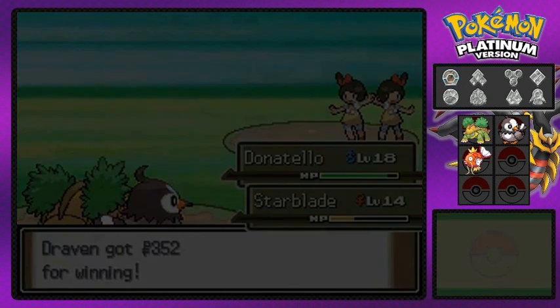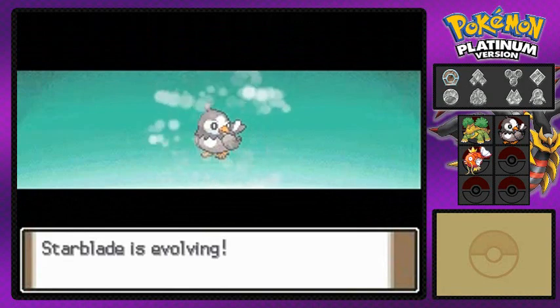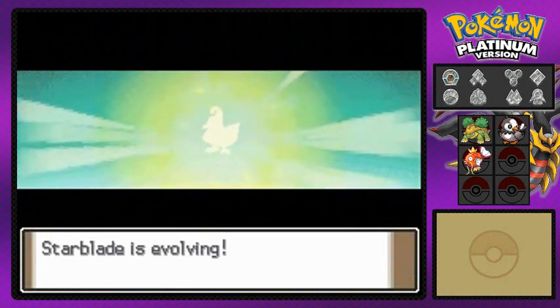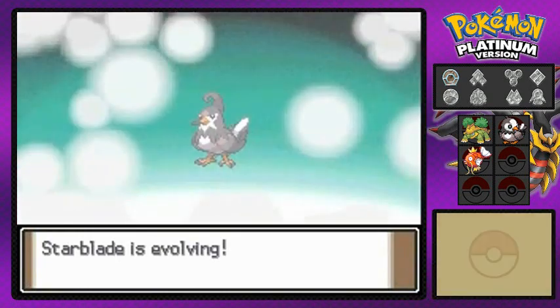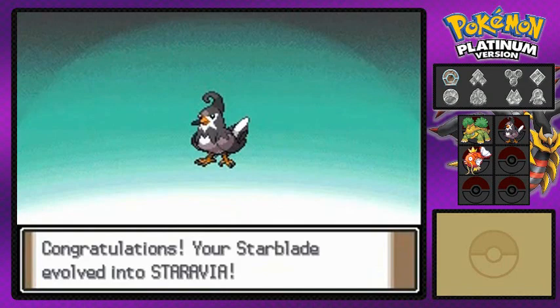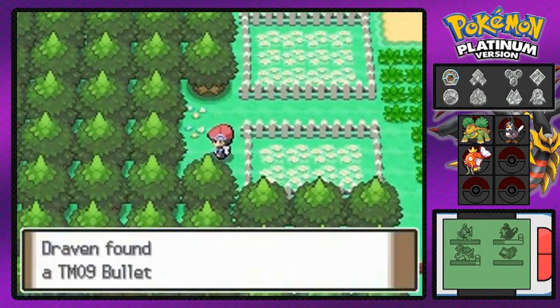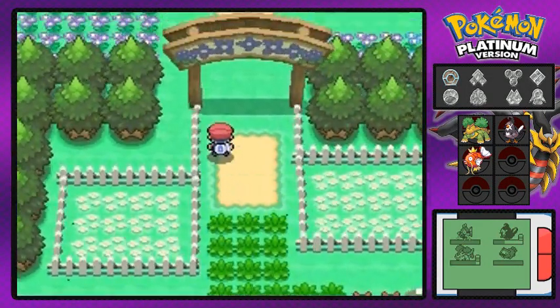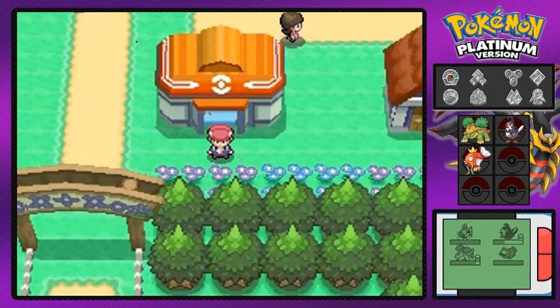This is a total surprise to me - I honestly didn't remember this - Starblade is finally evolving into its next form! Hello Staravia! It kind of sounds like a Mortal Kombat name - Staravia, like Baraka. And look at that, we get ourselves TM09 Bullet Seed, which is very useful with multiple hits. Here we are in Floaroma Town - so stay tuned guys, in the next episode we'll be exploring this place. See you guys!